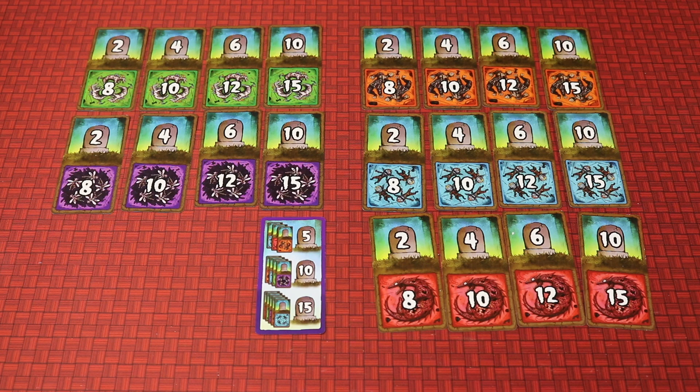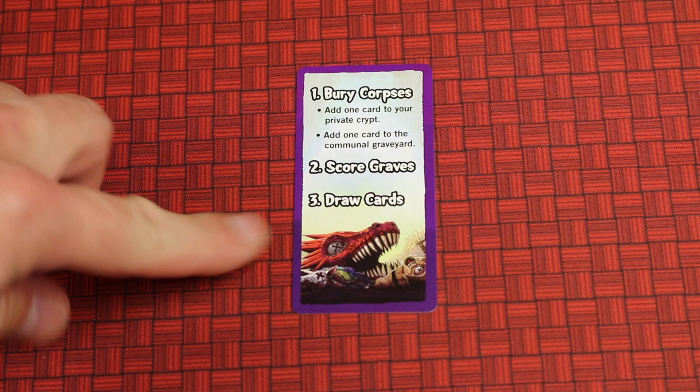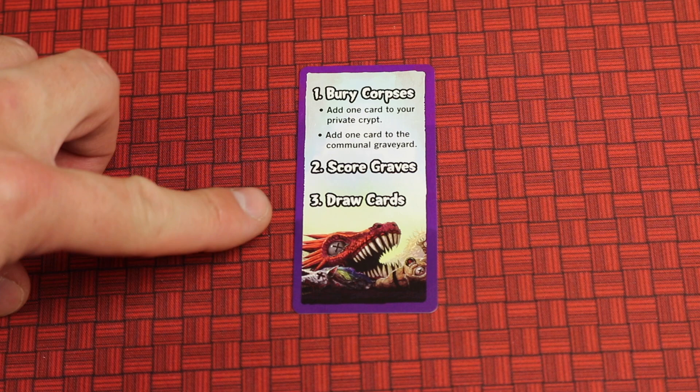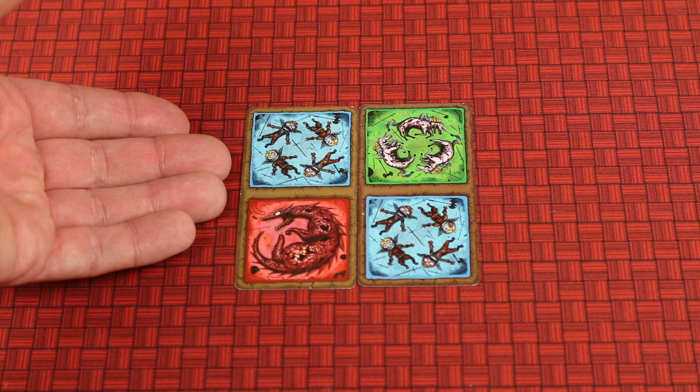The game is played over multiple rounds. Each round, players take turns in clockwise order and each turn consists of three steps: first, bury corpses by playing a card to your private crypt and one to the communal graveyard; then optionally score graves; and finally draw back up to your hand size. Let's go through each of these.